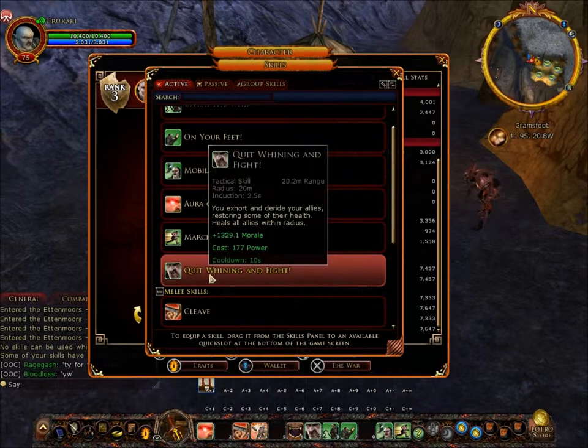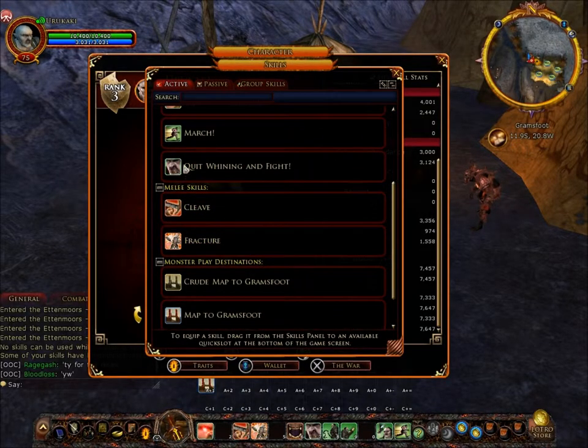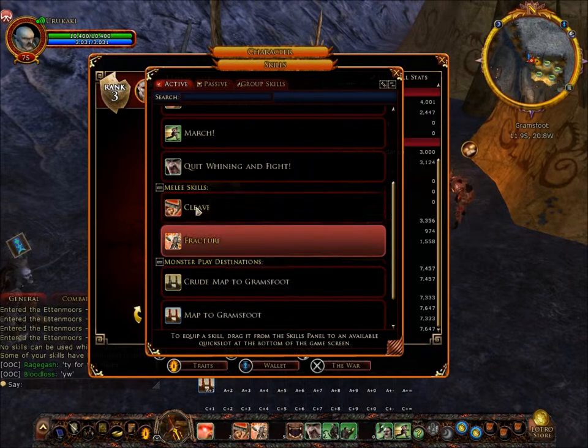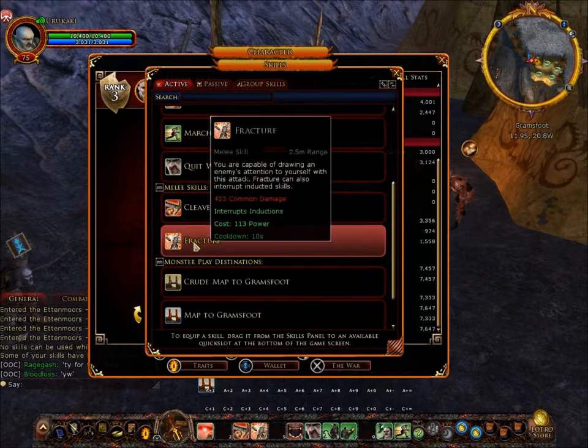There's also a bought skill which is basically a healing skill. He's got two melee attacks: Cleave does 314 approximate common damage, costs 62 power, cooldown of four seconds. Fracture is an interrupting induction skill — if anyone is casting a spell it costs them five seconds to cast; you can interrupt and stop them from casting. It does 423 common damage, costs 113 power, cooldown of 10 seconds.